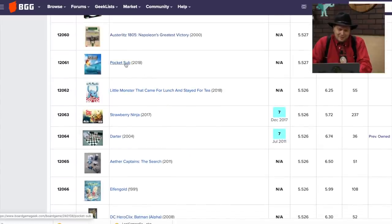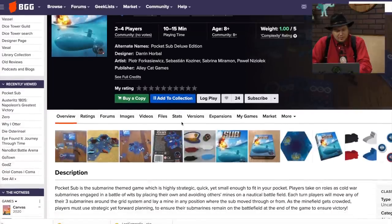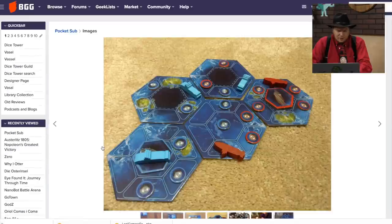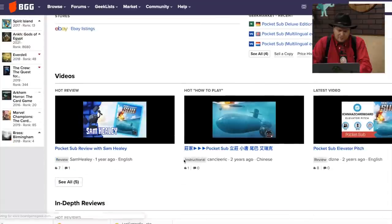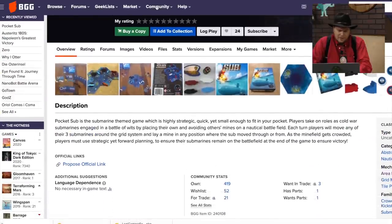Pocket Sub — that one's got some love here, from Alley Cat Games. I don't think I played this one, but I saw it come through the Dice Tower. Sam Healy reviewed it. Back and forth game like that.